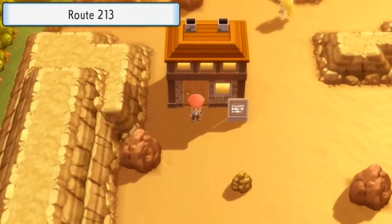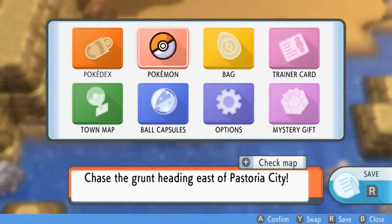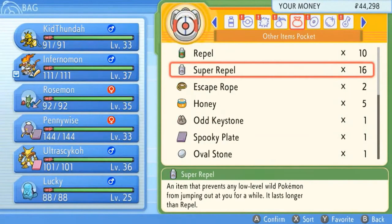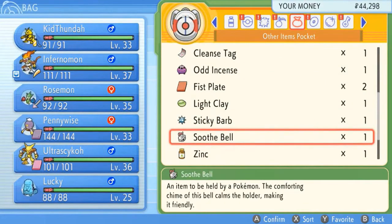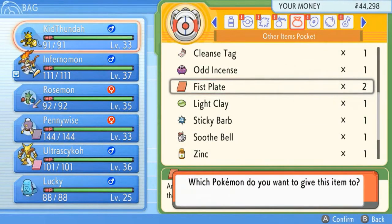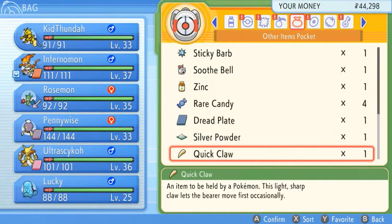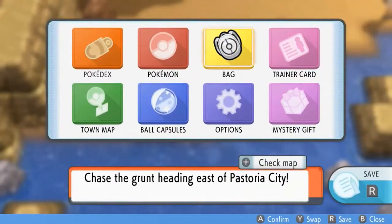I'm going to get some of my other Pokemon their ribbons too — pretty sure some of the ones I sent to the PC will qualify. Let's switch out our Pokemon and see if we can use an item for Lucky. Light Clay — can't use that. Fist Plate — I'm going to give that to Infernomon. And let's give the Quick Claw to Lucky, because we're really going to need it.